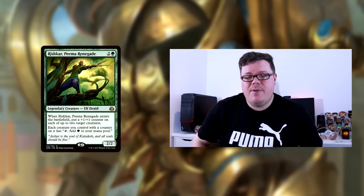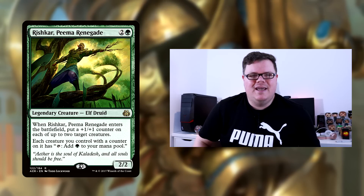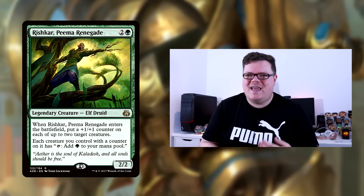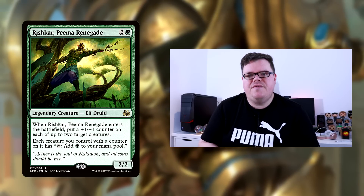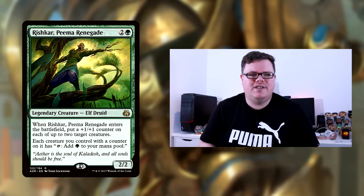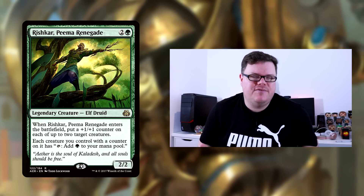We've got three Rishkar in the main but we're going to drop that down to two because three is just a little bit too much. It does a great effect when it comes in but once it does that, there's not much else — it can make other things tap for mana. I feel like two is more than enough, and of course it is legendary as well. I just want it as a nice little combat trick to put some counters on and maybe get the tap-for-lands ability.